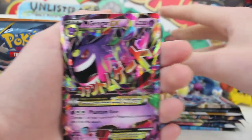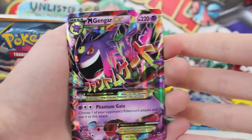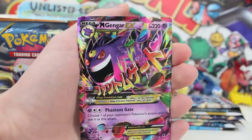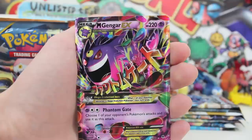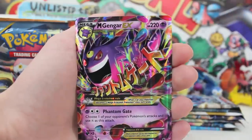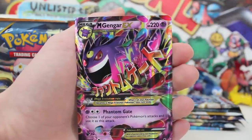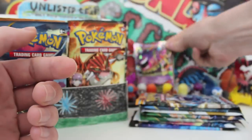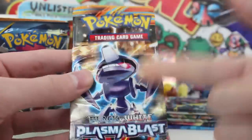This booster box may be the best booster box of all time and I did not weigh it — I bought these booster packs right off the store shelf and we've just pulled a Mega Gengar EX. I love this card — I forgot how much I do. This is the whole point — you forget how much you love some of the EXs from previous sets. Mega Gengar EX to the side, and I'm shaking so bad.